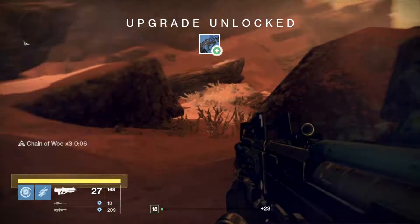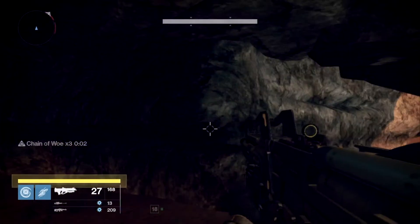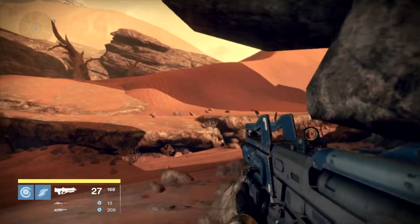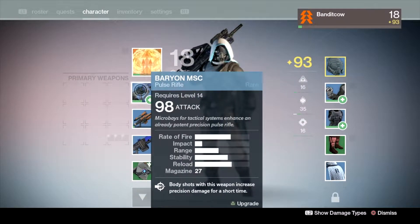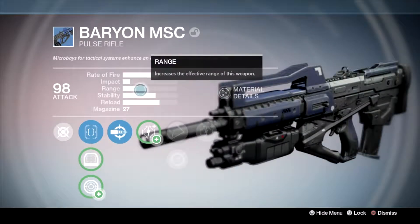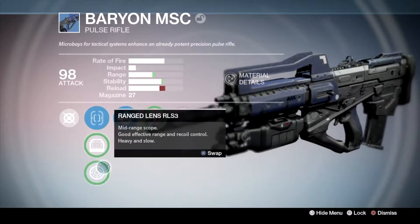Oh, he ran out! He's got rockets — the heck? This guy's a madman. That was insane. Scion operative. Oh, look at those guys. Gotcha. Oh yeah — upgrade unlocked. Alright, stop ducking. Before we go on, let's check out our upgrades real quick because I think we have two of them. Oh, we have three upgrades. Let's go here.